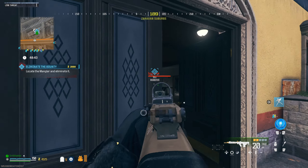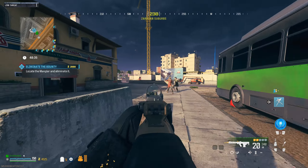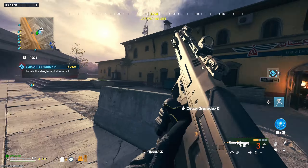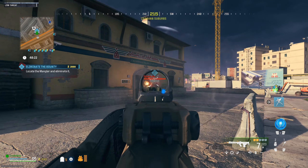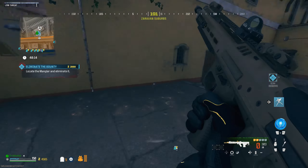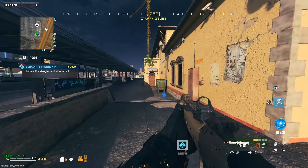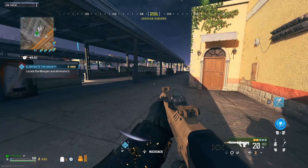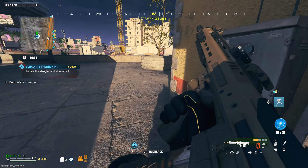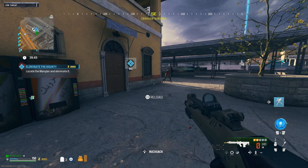We got ourselves a mangler. The pack-a-punch machine is here and I could pack-a-punch right now since I have my containment level. A 20-round mag is just not good — this is going to be rough. We're doing like no damage and the reload is so slow. I might actually have to pack-a-punch. I wish I could move a little quicker.